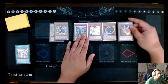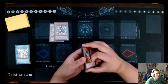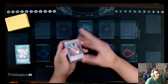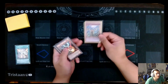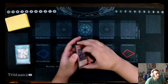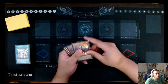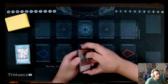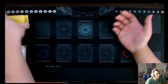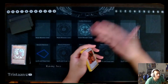I never relied on hand traps to stop people from making boards. But if I see them, I can use them. Going second, I just rely on engine to win — like Fenrir, Pankatops, Kaiju, UCT. The whole deck is already built for going second. All their effects are better going second. Because Pankatops, if they control more monsters and you don't, you can special summon it. So that's literally all I do going second: rely on engine to win.